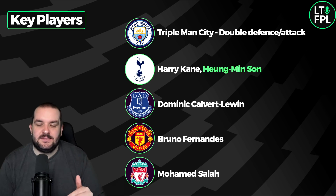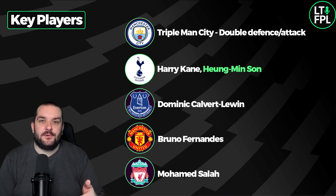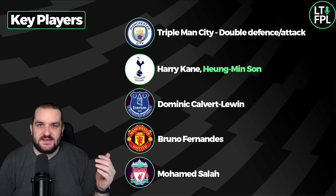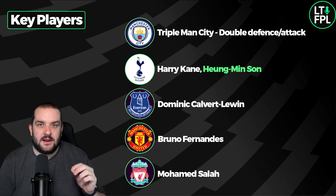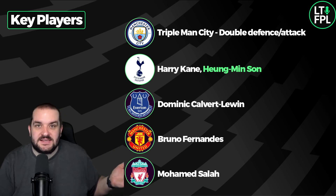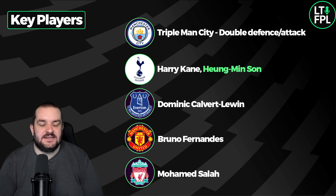Bruno Fernandes and Mo Salah — you could be brave and go without one of these because they both play Chelsea in the double game week, which isn't a great fixture. But they are very highly owned, especially Bruno Fernandes. It's a massive risk going without him, especially when their other fixture is Crystal Palace — a poor team. I don't care that they beat Brighton last night; I think they got pretty fortunate with two shots on target and scored two goals. So Bruno Fernandes has to be in there.